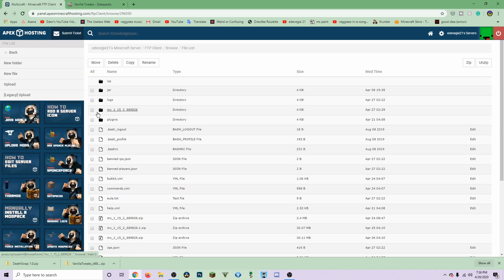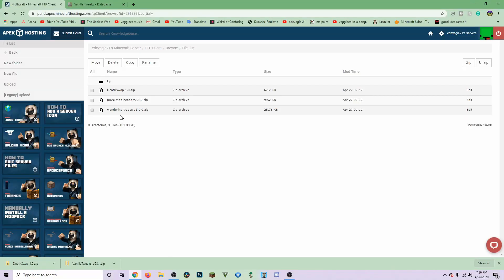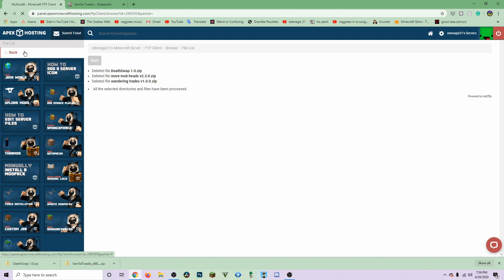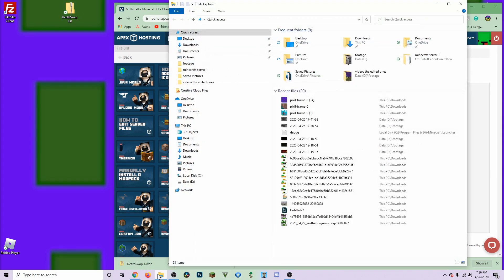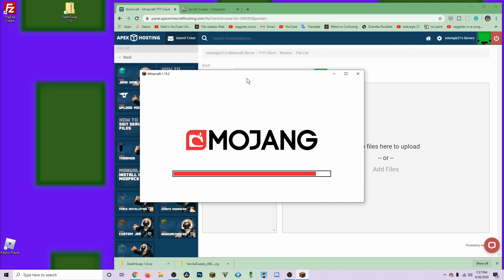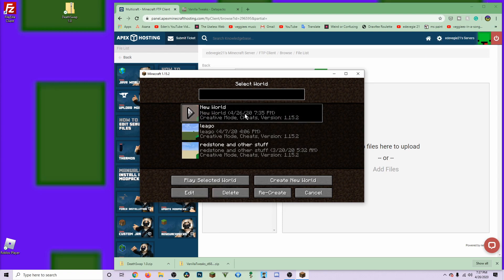Put in your password and click on the world you're currently using, then go into the datapacks folder by double clicking. I already have them here but I'll delete them and install again to thoroughly show you what to do, since the official tutorial doesn't show you very thoroughly. Now the folder is empty — go to Upload. Note that when you did the single player version, it removes the file from your downloads because data packs are stored on a world-by-world basis. Single player actually removes the file from your desktop.